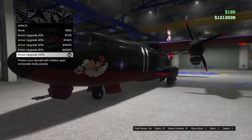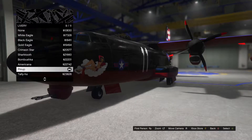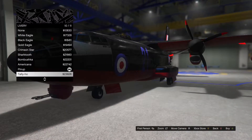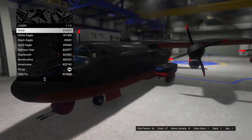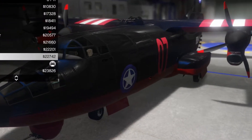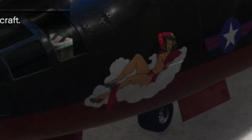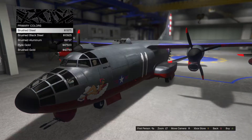First thing: get armor at one hundred percent — it's going to cost a lot of money. Next, you have paint jobs that cost a hundred thousand each. All of them are kind of crappy, but the only one you want to go with is the one that makes it the most aerodynamic — it just makes it fly better. That's why you go with this one.